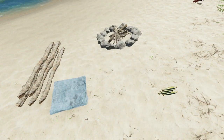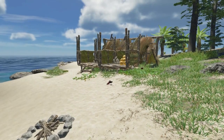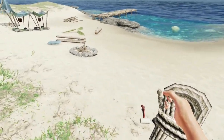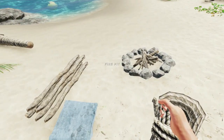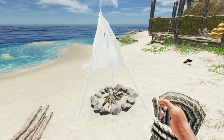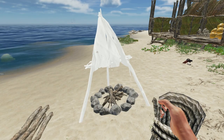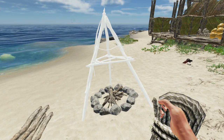Now let's craft our smoker. We need one lashing which I don't have in my inventory — sorry about that, I'll just grab one here. You need four fibrous leaves to create your lashing. Now we should be able to craft our smoker. You can rotate this so that it's facing in a direction where you can see it — I don't like it when it just randomly points out to sea, so put it somewhere like this.